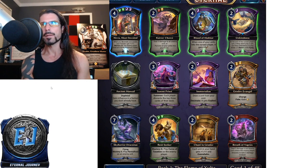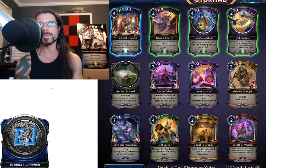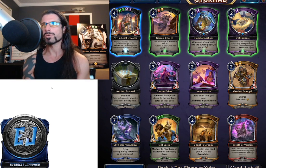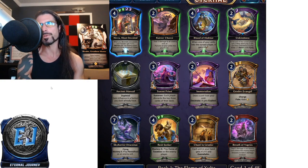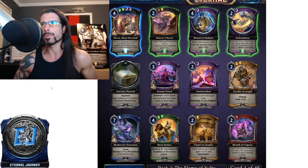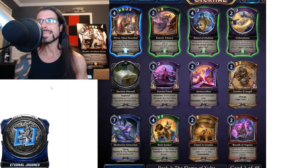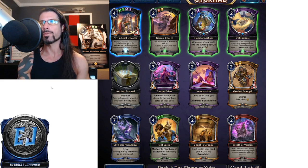At common we have Ancient Manual — a depleted power that gains you an influence in a faction you don't already have. Then Sunset Priest — a 3/3 Elf Cultist for three and a Shadow; on summon, each player discards the top three cards of their deck, so it's symmetrical mill, a 3/3 for three. Then Immortalize — draw a unit from your void, decimate it, it gets exalted. This is a fast spell for two and a Shadow. This card is absolutely fantastic and you're almost never unhappy casting it.